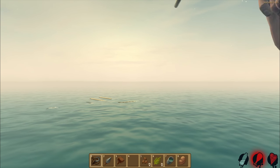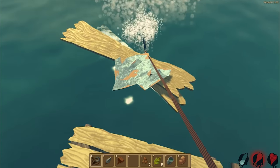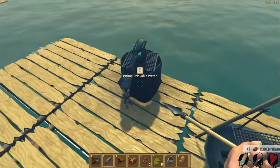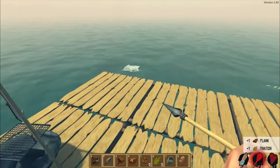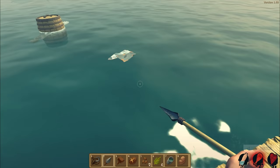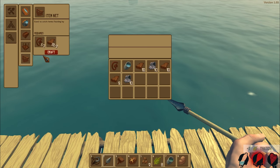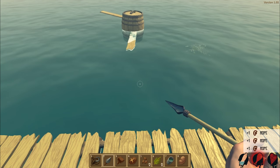I wonder if the current is going to change directions - is that a thing that happens? I don't even know. I guess we'll figure it out. This game is cool - I like it. No no, that's my cooking spot, get away! He tried to get our potato - sharks like potatoes, that's something I never knew! Are we getting any items over there? Oh no, whoa - lots of barrels coming too!